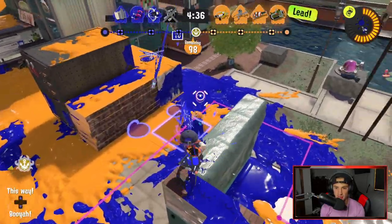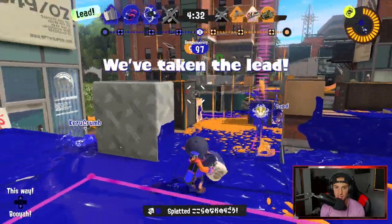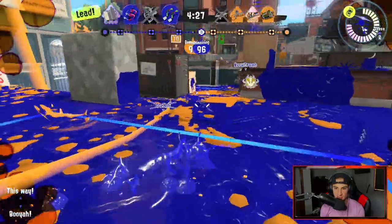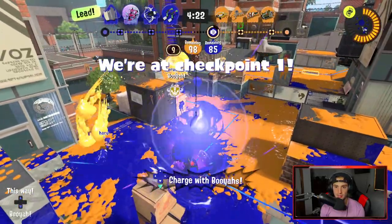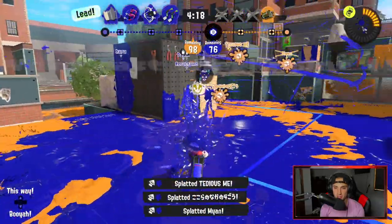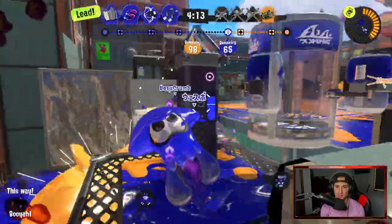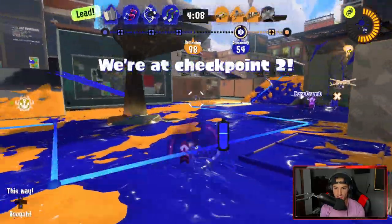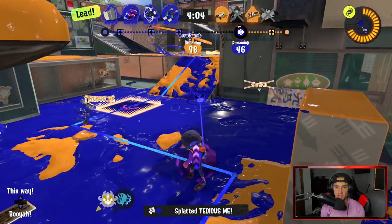I charge up a Fizzy Bomb, huck it over, get some turf ink. I see this dude right here, I kill him — nice defense. They're gonna grab an ink storm. There's somebody on the left side, I already hit him once. I want to save my Booyah Bomb. Actually, I'm gonna go now, charge my Booyah Bomb, and throw it right over there with them. I get a triple kill! Oh my god, let's roll!